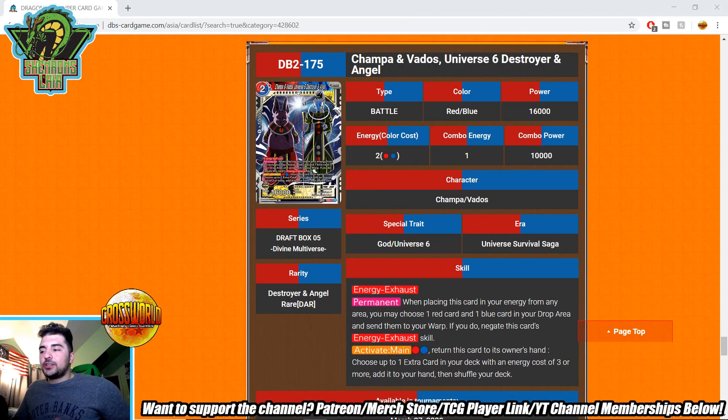Champa and Vados, Universe 6 Destroyer and Angel — energy exhaust permanent negates energy exhaust. Activate main: pay a red and a blue, return this card to the owner's hand, then choose up to one extra card in your deck with energy cost of three or more and add it to your hand, then shuffle your deck. This actually searches your Invoker cards. It costs four energy total which is steep, but on turn two in an Invoker deck you're not doing much anyway, so searching an extra card later in the game could be useful.